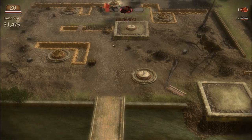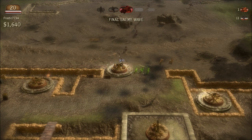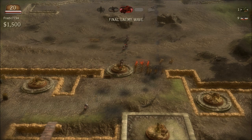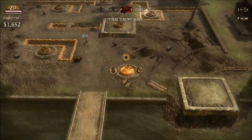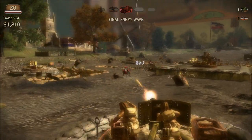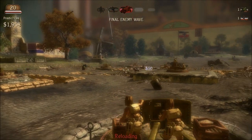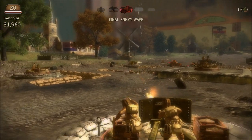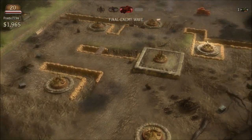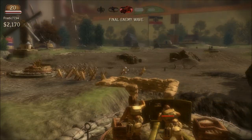I've got a couple of towers leveled up now. Those horses like to jump over defenses, so the best thing to do with them is just take control of the nearest machine gun and mow them down — they're a little tough. You can see some kind of vehicle over there; let me see if I can take control of a closer gun. Looks like my guys took them out in time.